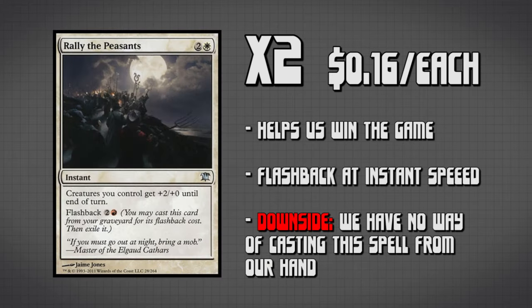The last spell we have is two copies of Rally the Peasants. We don't have white mana so we have no way of casting it normally, but it does have a flashback cost so we can cast it from the graveyard. This is often used to win the game because it's going to help us get in a bunch of extra damage.